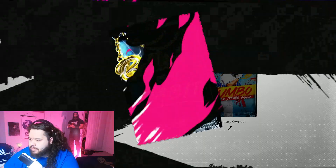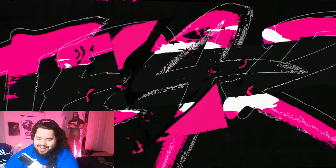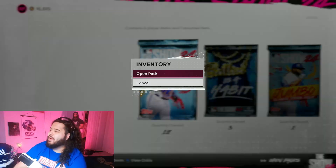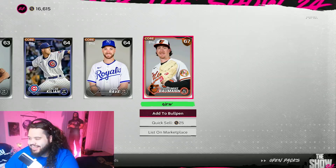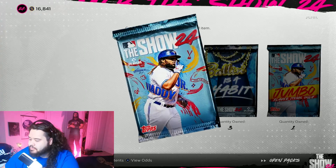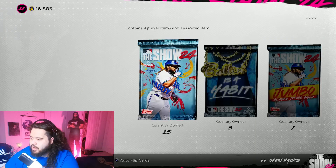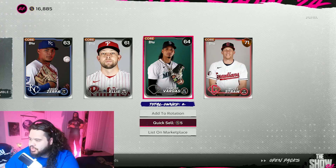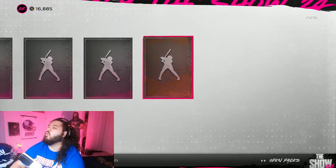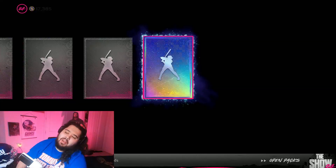All right, maybe one more Ball is a Habit... all right, this is just not good at all. Sometimes in The Show you strike out, man. I already have him. I probably should start selling duplicates — I don't really care about 49 stubs, but stubs are stubs in this game, so I gotta go through my duplicates. We gotta pull one diamond, dude. There's no way we don't pull at least one diamond, one blue.